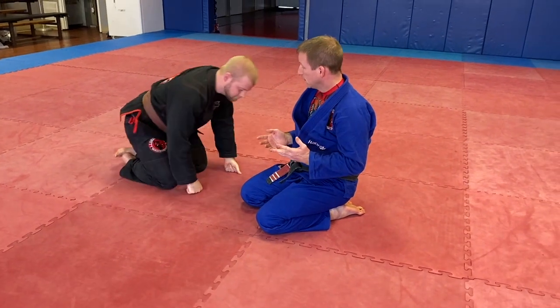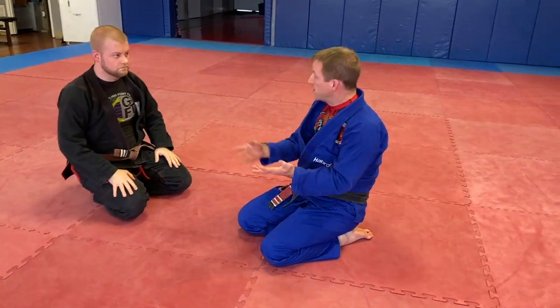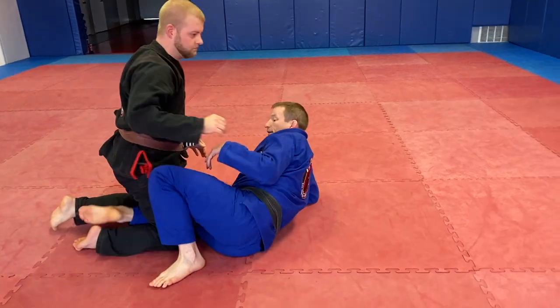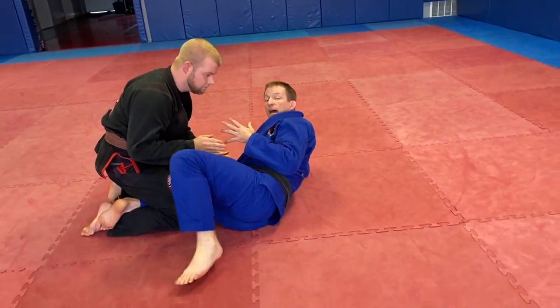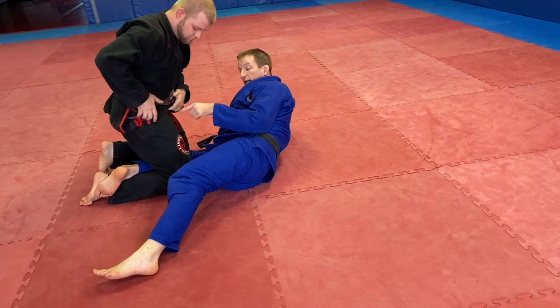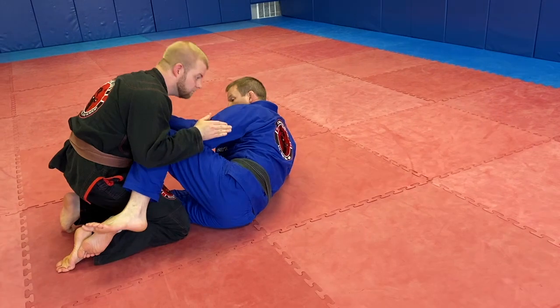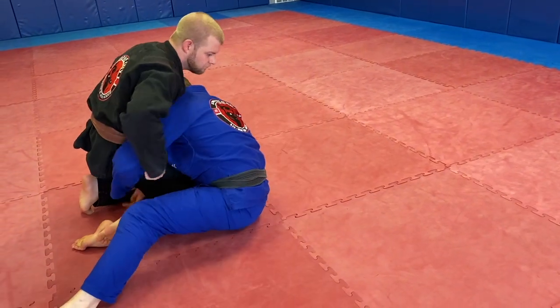If he wants to wizard me from there he can, but he's going to get swept or caught. We're talking about a version of half guard where I'm diving through and attacking the leg caught between my legs, going under his butt cheek. I slide up, Brett wizards — cool.